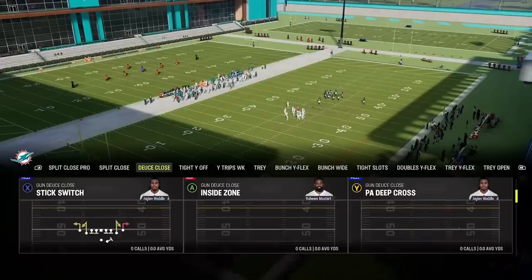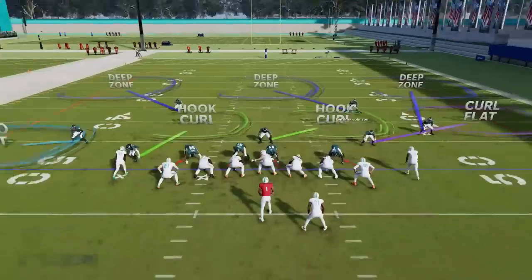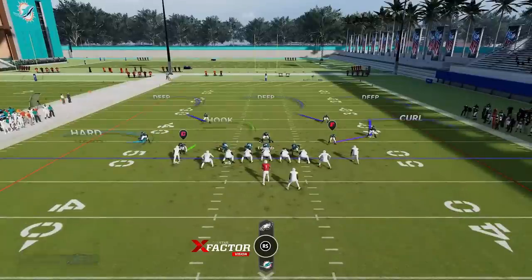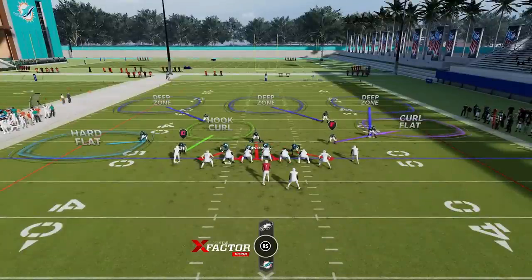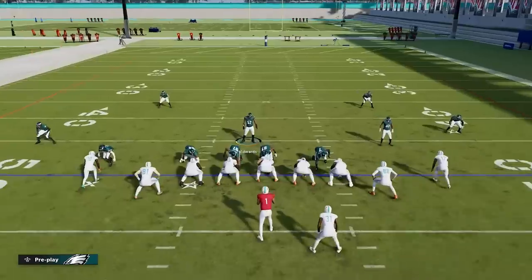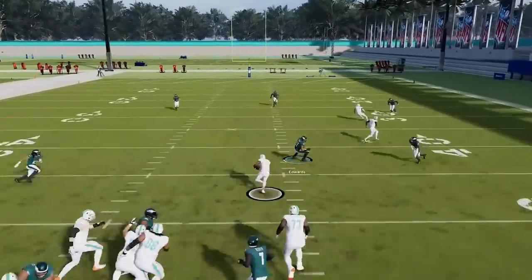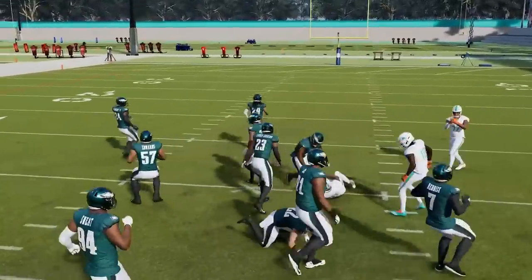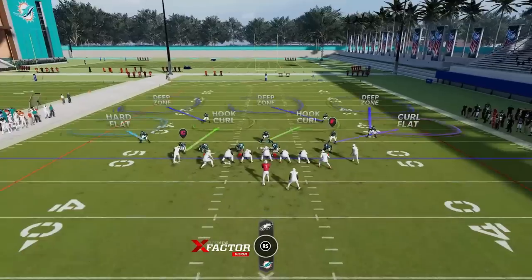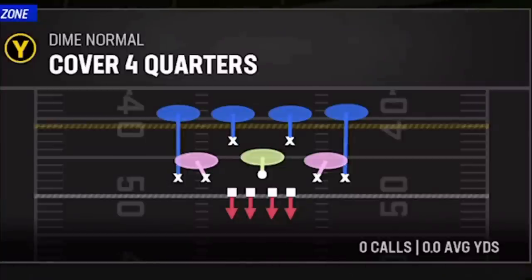Next up we have the Cover Three Cloud. This is just a good passing defense to mix in. If I think it's going to be a run I'll pinch the defense and slant outside, but it's really more of a pass defense. It's very hard for people to hit a one-play touchdown against this. It's a good curveball to throw at your opponent when they're hitting a lot of big pass plays, and a lot of times they don't figure out what to do with it.